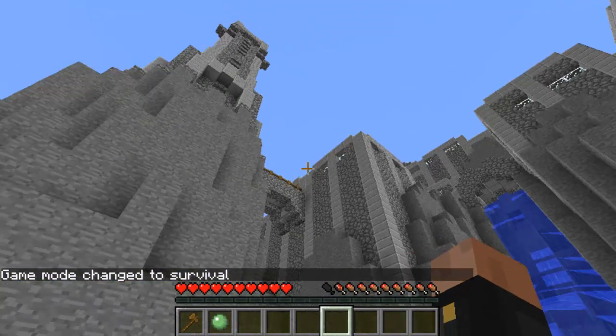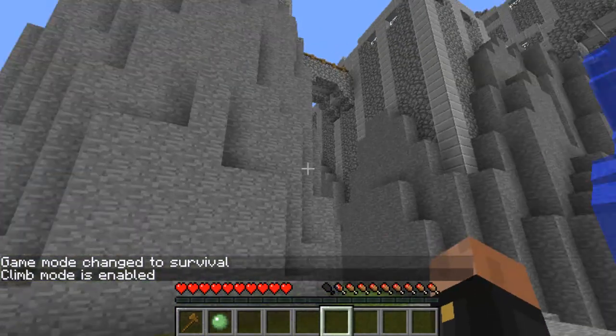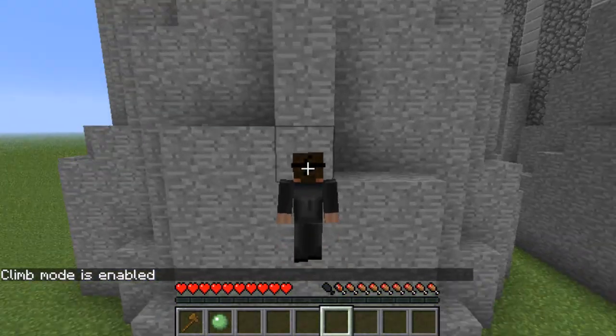If you want to climb any block without using ladders, type 'climb'. Once you do that, you can climb on any block without ladders. Look at that — that's awesome.